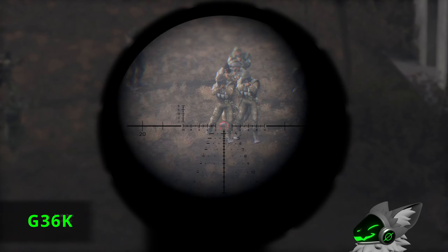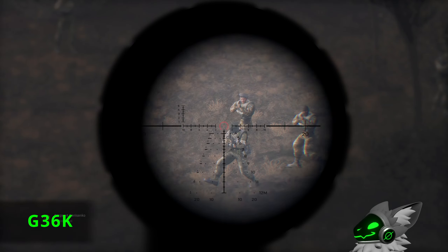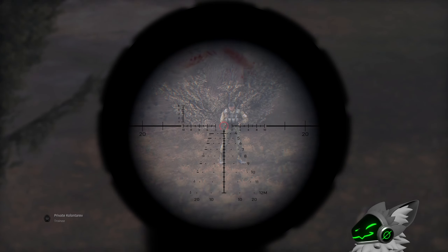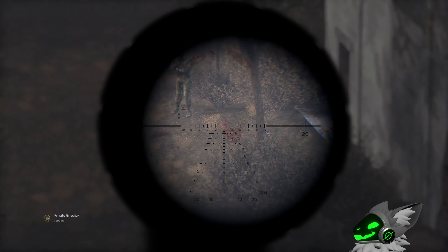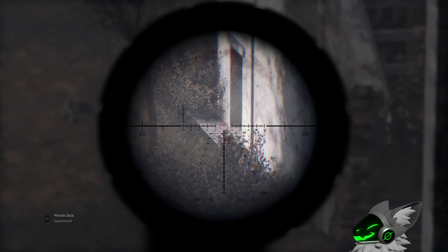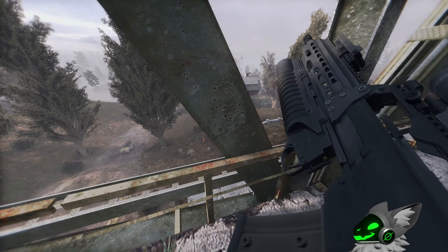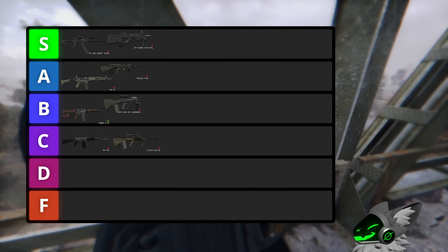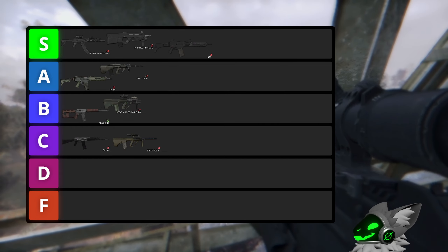Staying on the topic of good guns is the G36K. This gun is slightly worse than the F2000 but is still great. It gets all the good attachments such as scopes and grenade launchers, but with a slightly slower fire rate. The area where this gun excels is it only requiring an army rifle repair kit, where the F2000 is advanced. So this gun will also go into S tier.